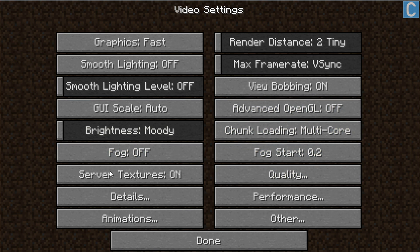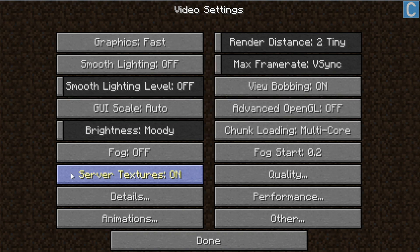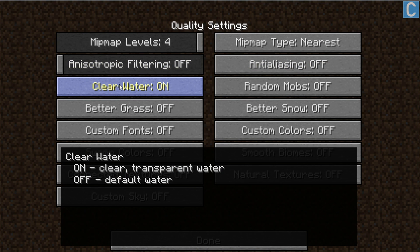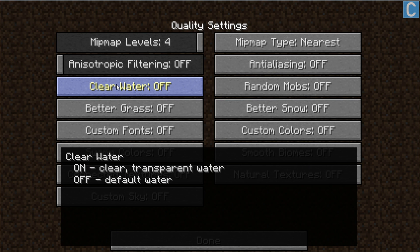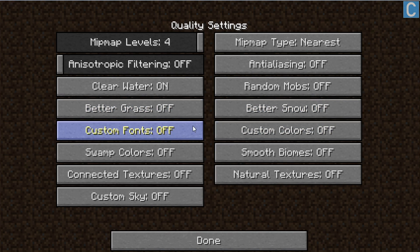Fog Off and Fog Start don't matter. Server Textures can help you on servers — if you have issues lagging on servers, you can turn this off; otherwise leave it on. In the Quality tab, most settings don't matter. Clear Water — some people say this hurts performance if it's on; I personally like it on, but I'd recommend turning it off if you have performance issues. Random Mobs should be off. Better Grass and all remaining toggles on that page should be turned off.